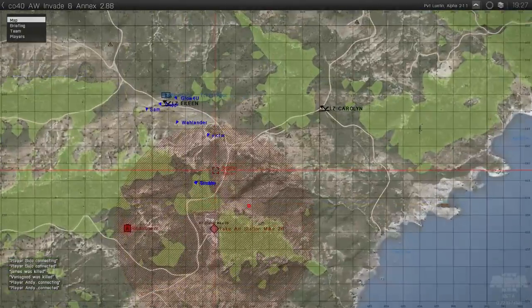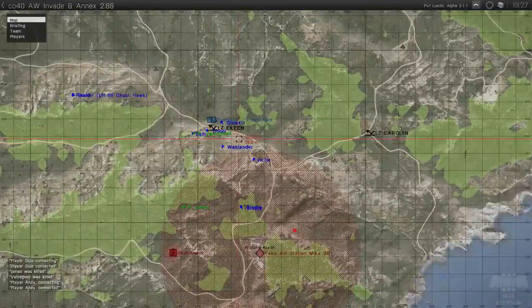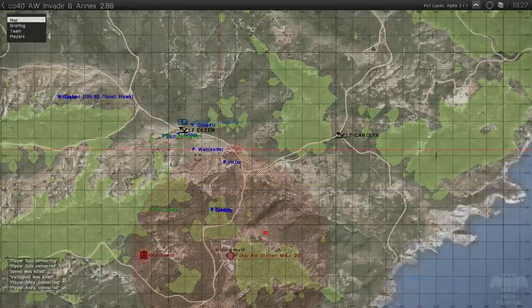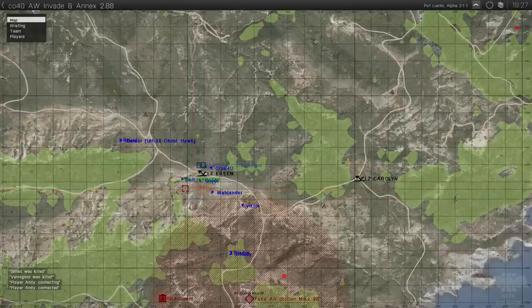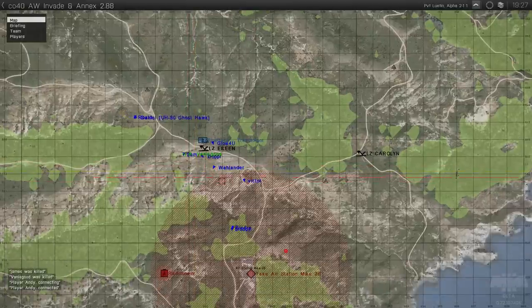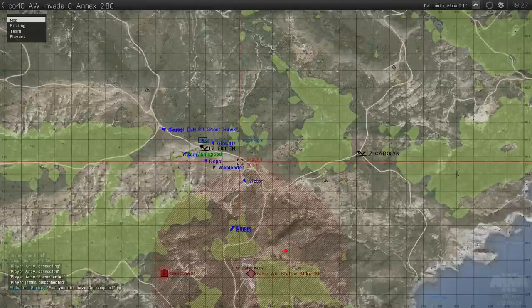Sometimes landing zones become unsafe. Right now you can see guys dropping off a lot of people here. If they start engaging combat, that's going to draw enemies towards this area. This has actually happened to us today — the first three or four drops were totally safe, and then all of a sudden we started having anti-aircraft troops and were getting shot down. The area changed and we had to update the situation.